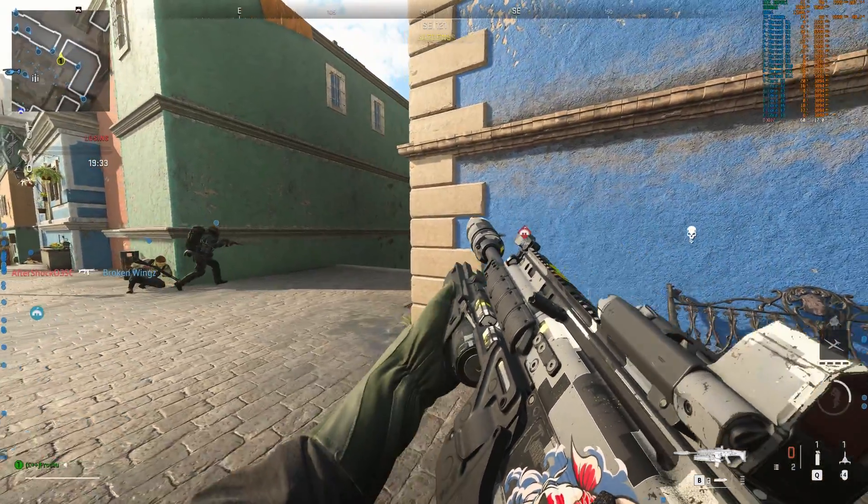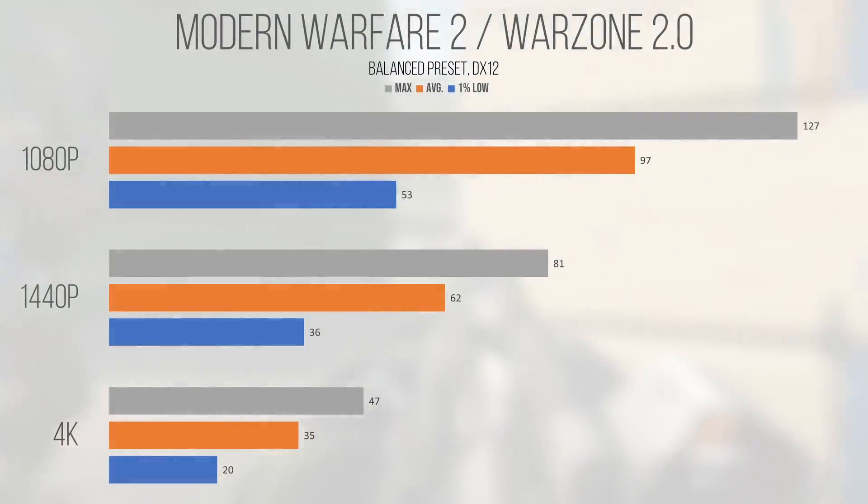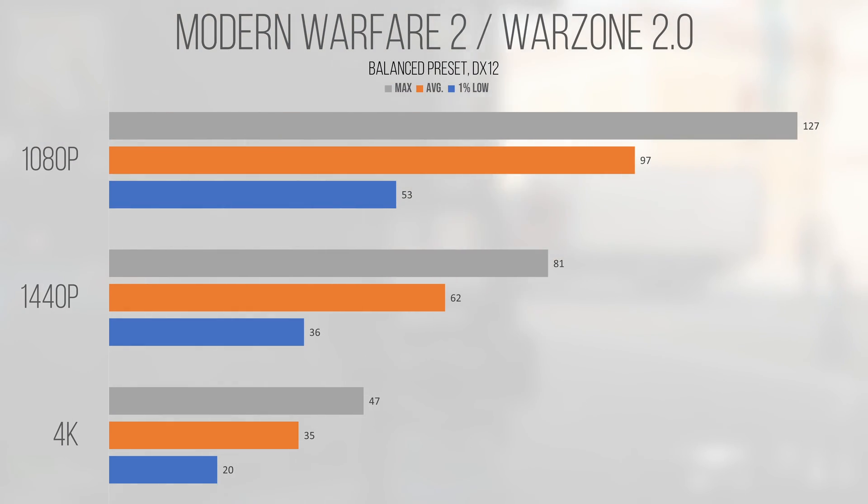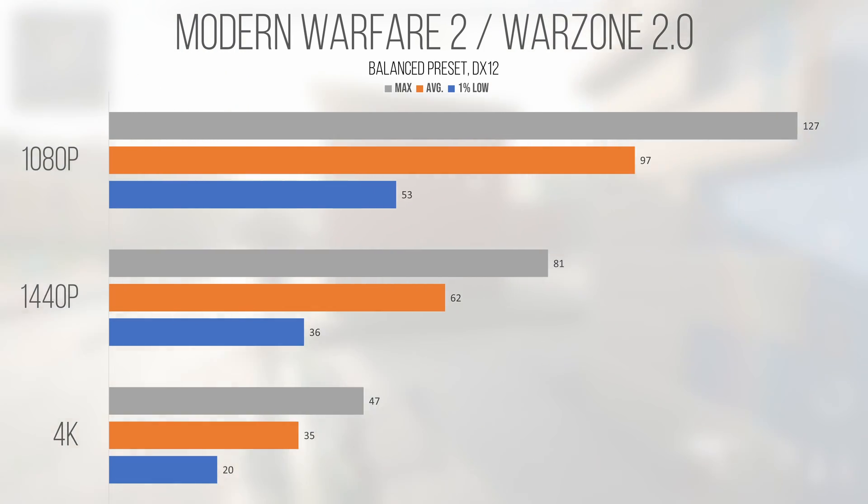Up next is the latest and greatest built on the IW 9.0 engine. Warzone 2, or now just Warzone again, performed well at 1080p with an average and 1% low of 97 and 53 FPS respectively. You may want to enable DLSS or turn down the settings further if you want extra frames. 1440p was also playable but wasn't really competitive, with an average of 62 and 1% low of 36. 4K isn't worth talking about — the average came in at 35, which for most people isn't considered playable for a competitive multiplayer shooter. Warzone is still a blast to play on the 2060; I'd just be more conservative with expectations.